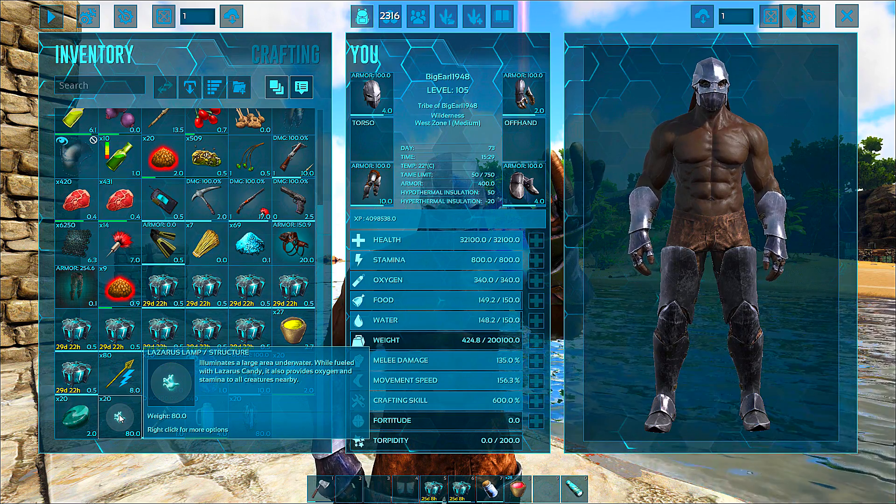Let's take a quick look at this thing. These are the resources you can craft — to me these are game changers. You can craft angler gel — look at what you need: black pearls, biotoxin, ammonite venom, sand, oil, silica pearls, black pearls. Going back, you've got the cavix fish catcher — it collects fish meat over time — and it takes kite, fiber, and hide to craft.